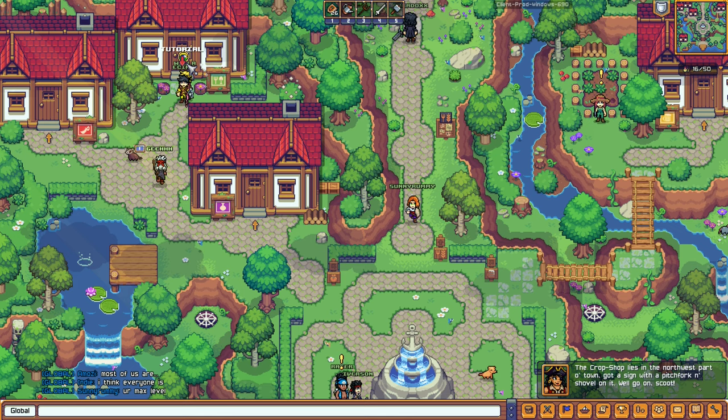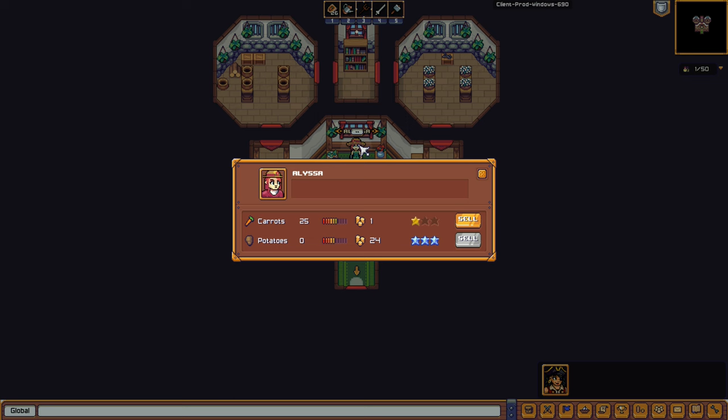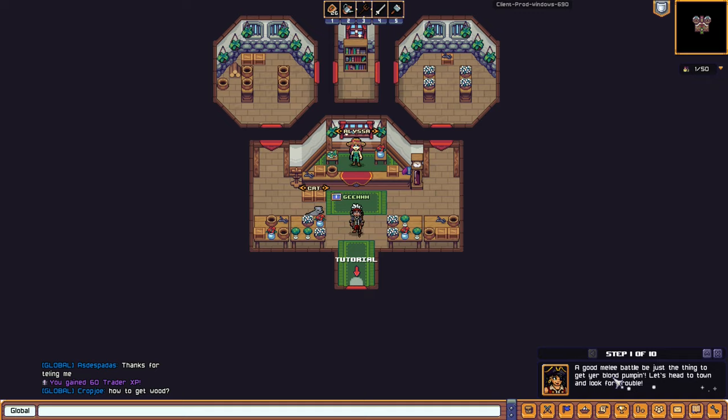We need to talk to the crop shop NPC. How many carrots do you want to sell? I don't want to sell them all because I think we need some for eating — let's sell 20 pieces. Confirm.